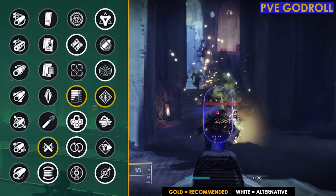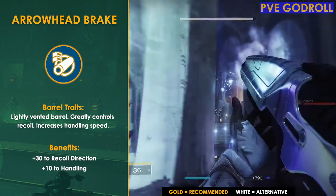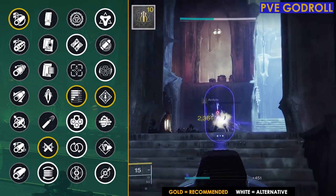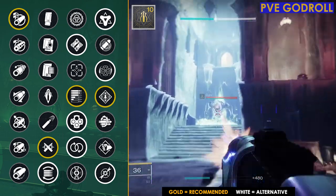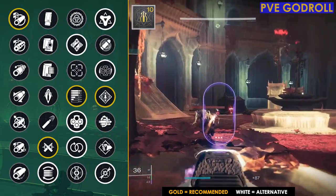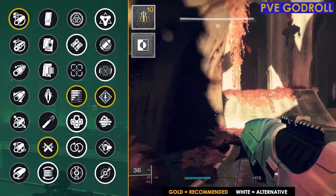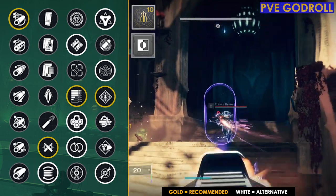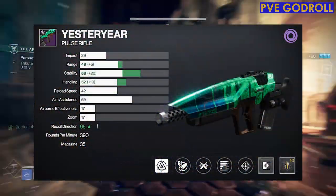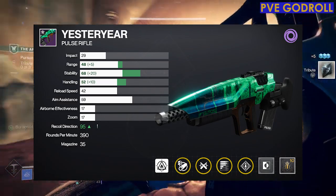For column one I recommend Arrowhead Break. Since the recoil on this weapon is really bad at 50, this brings our recoil direction up to 80 and gives +10 to handling. For the masterwork I recommend Stability — you could go with Handling or Reload Speed instead; I do not recommend Range as you only get one extra meter. For the mod, I recommend Counterbalance, which brings recoil from 80 up to 95 for more consistent shots. If recoil isn't a concern, Minor Spec is an alternative. To recap the PvE god roll: column four Rampage, column three Subsistence, column two Ricochet Rounds, column one Arrowhead Break, Stability masterwork, Counterbalance mod.